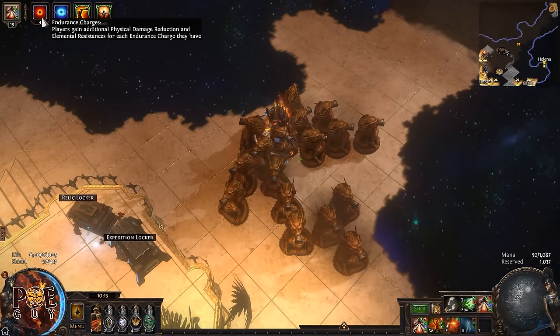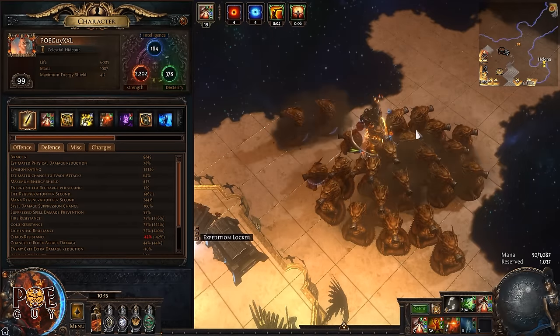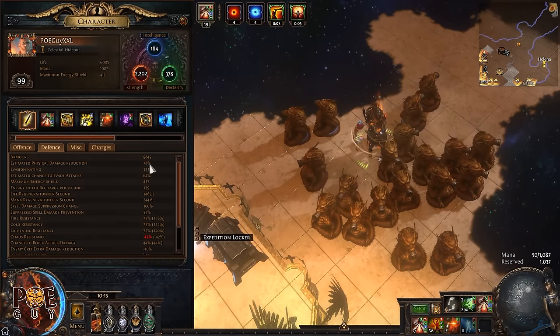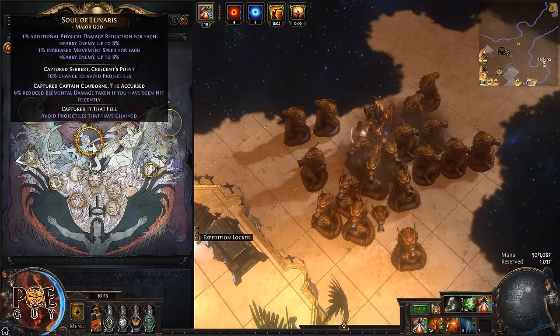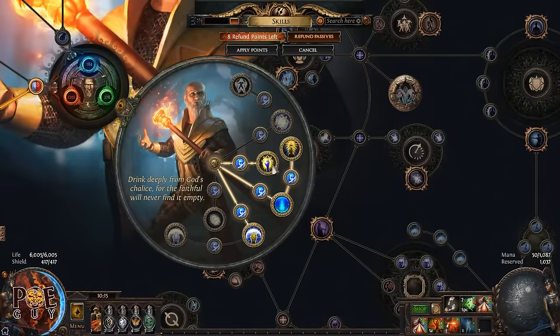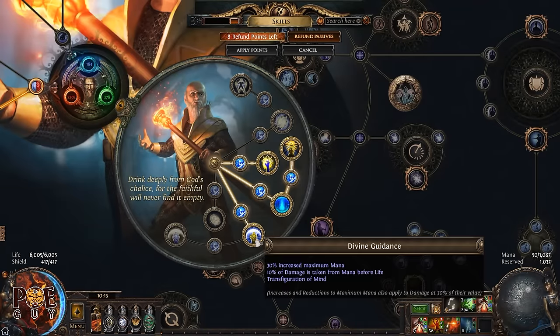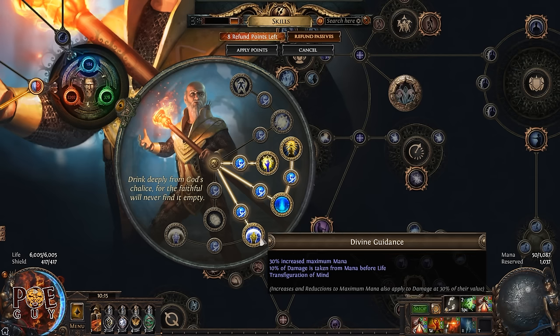When you summon your totems you get close to 80% physical damage mitigation, plus 8% more from the Pantheon. For the last ascendancy node, everything else is useless, so take the one that gives a slight damage boost due to Transfiguration of the Mind. For bandits, kill all — we need the skill points.